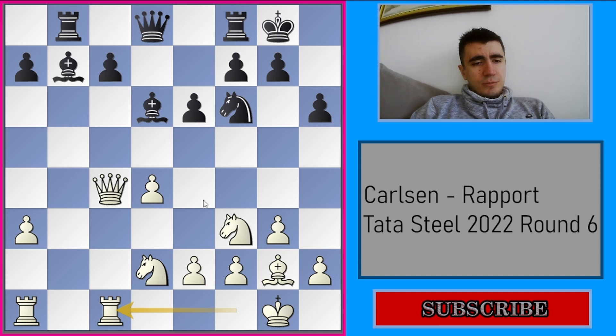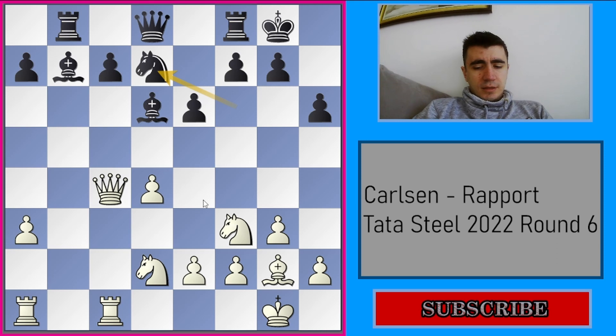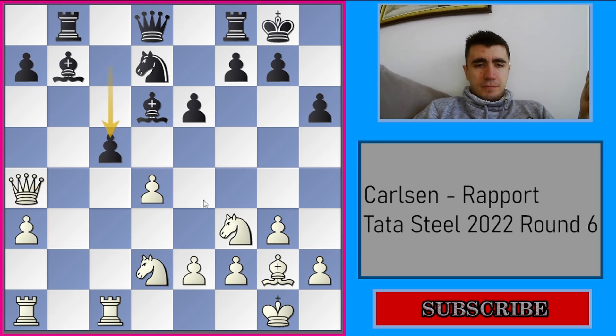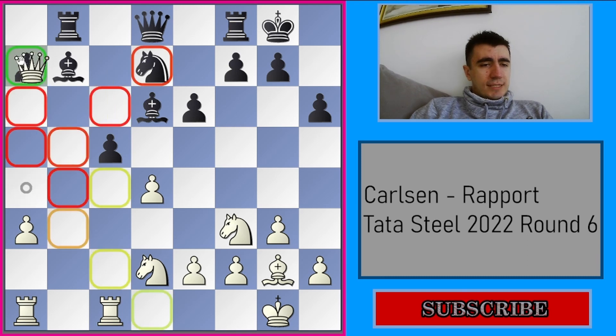But using the weak pawn structure, white plays Rfc1, trying to somehow stop the freeing move c5. In this position, c5 would be an excellent way to neutralize the pressure and maybe to take over the position — because let's not forget black has a bishop pair, and usually when the position opens up, white has a slight edge because of a better pawn structure. But white is playing against opening up the position. Now black goes a7 — he wants to get c5 at any cost — but Magnus now plays Qa4 first. He targets the a7 pawn and in that way he wants to stop c5, but Rapport plays c5 anyway.